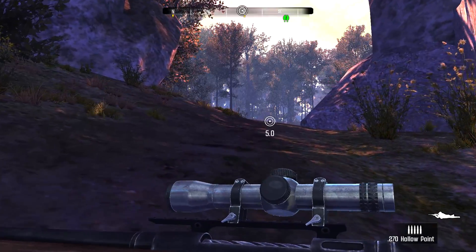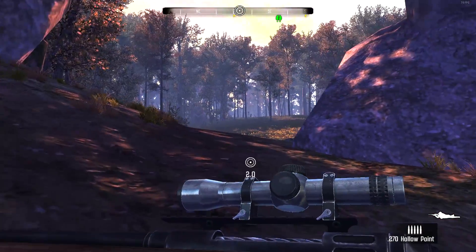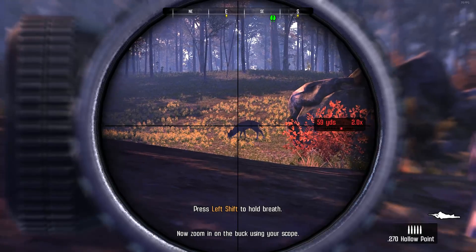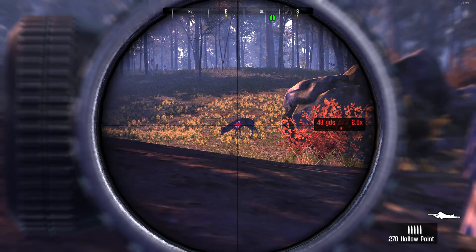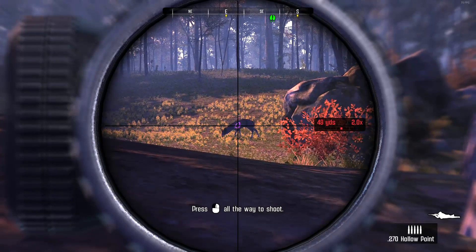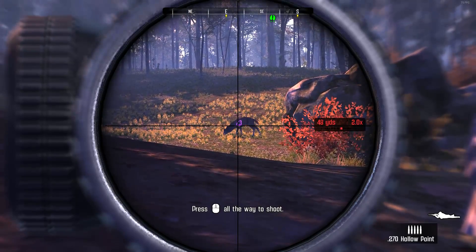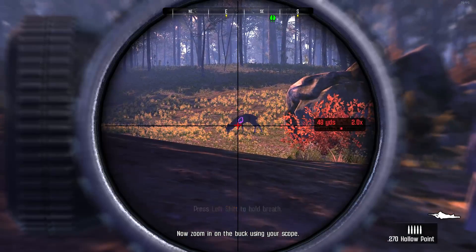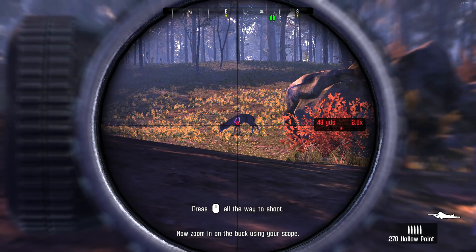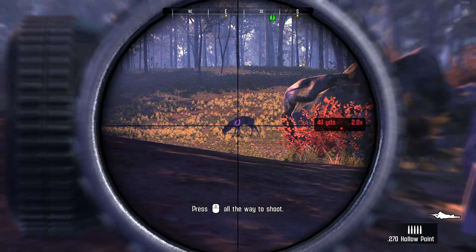This is a very unrealistic game — The Hunter: Call of the Wild is so much better — but I thought I'd play this just for a little series. The tutorial explains: holding your breath steadies your aim but you can't hold it forever. Shot placement is just as important — when shooting at a deer it's always best to aim for the lungs or the heart. Sometimes an animal will run away after taking a fatal hit but won't get far; follow the blood trail to claim your trophy.